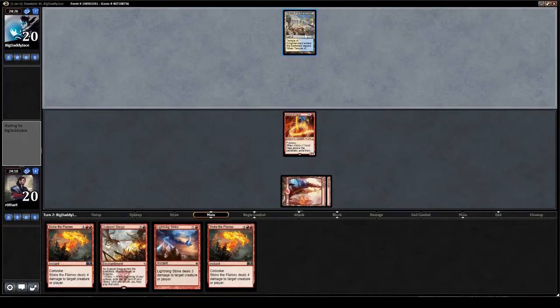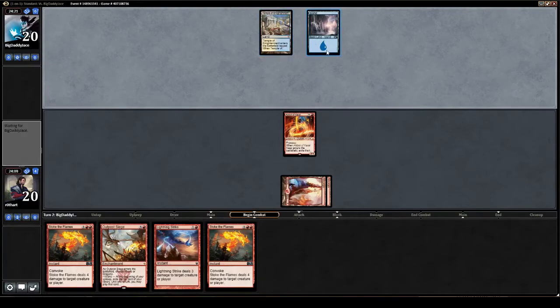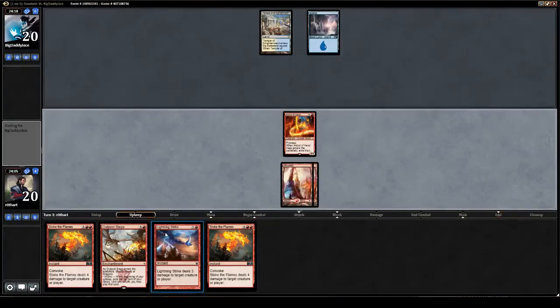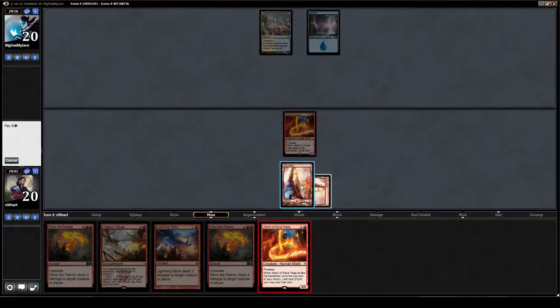He may be playing Heroic or Control. There is the Jeff Hoogland list with the Hanger Backwalker Blue-White Control list running around. And if I had to guess I'd say that's what our opponent is on, just based on my own amateur analysis.